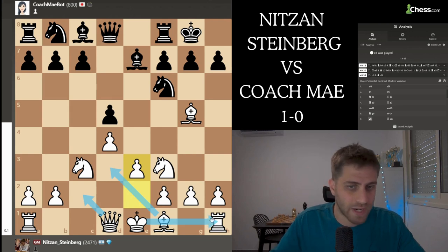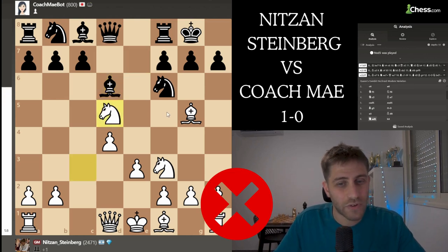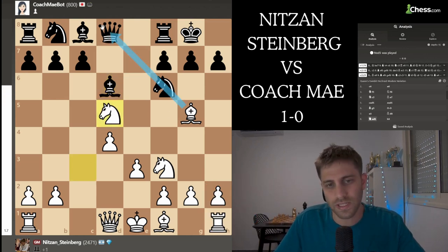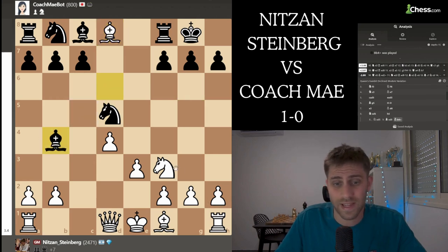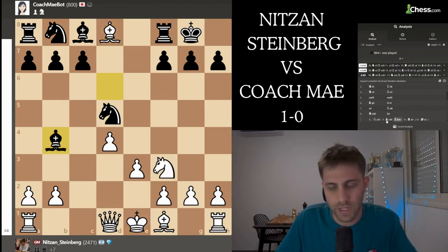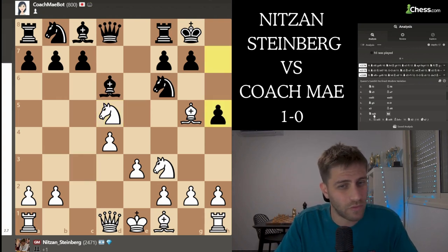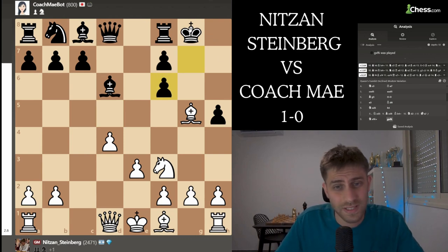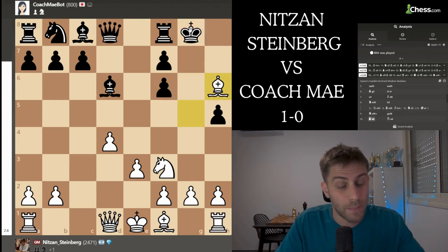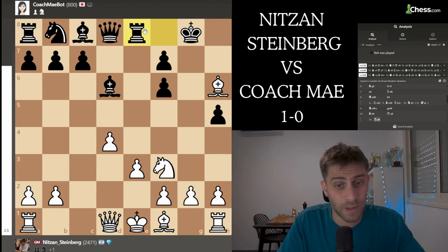Bishop d6 was a mistake because now knight xd5 - I recognized this diagonal is very good for me. After knight xd5, bishop d8, and bishop before - I have like knight d2 or maybe king e2 - I'm just in a winning position because I have a queen for two pieces. After knight d5, she played the move h5, a very bad move. Just knight xf6, gxf6, and now as you can notice this king is very weak.